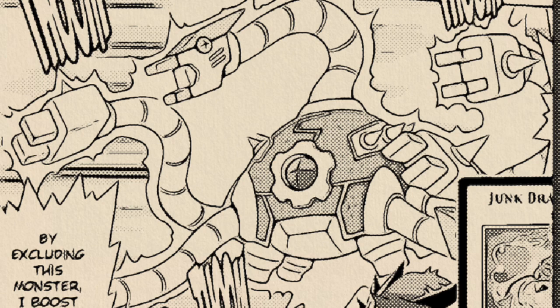Then we have Burgundy the Magical Elf — whichever way you pronounce it — a Dark Spellcaster, Level 4, 1600 attack, 1400 defense. You can only use the first effect of this card once per turn. If a card is discarded from your opponent's hand by a card effect while this card is in the Main Monster Zone, you can inflict 400 damage to your opponent for each discarded card. The second effect: when this card is destroyed by battle, instead of going to the graveyard, you discard one random card from your opponent's hand.